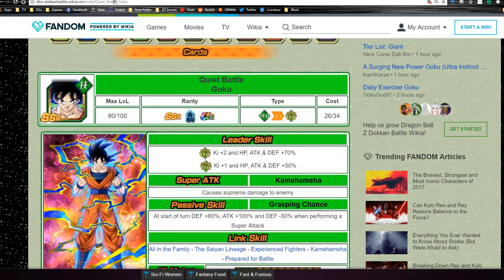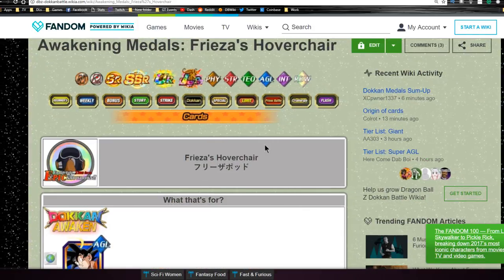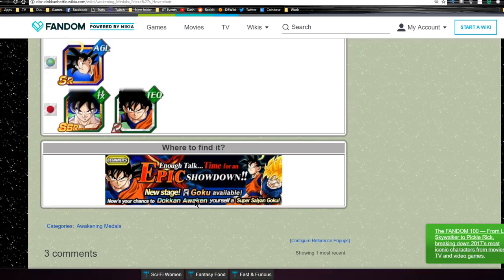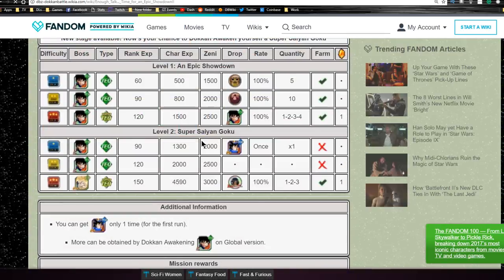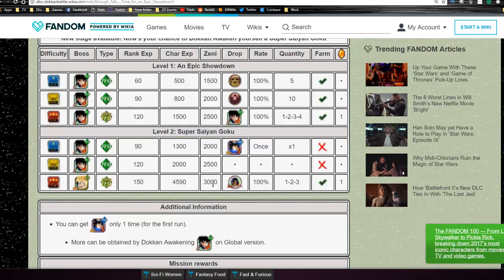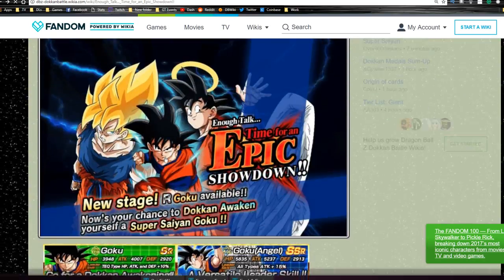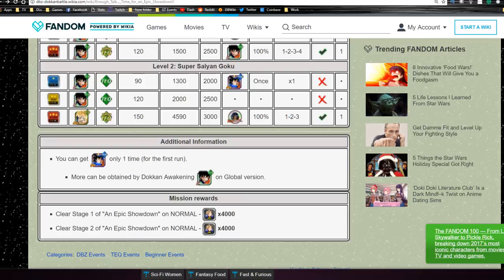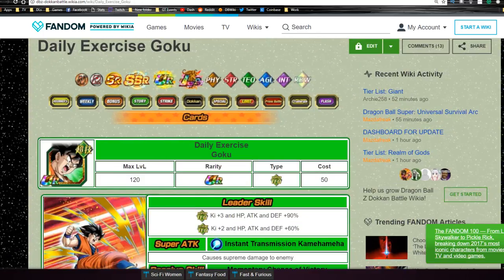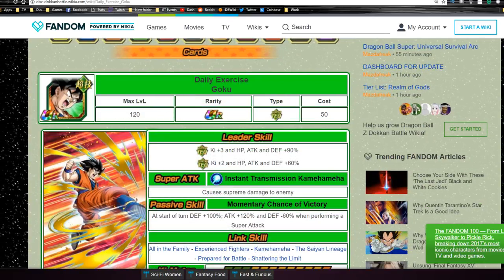Once you Z-awaken Long-Awaited Fight Goku to SSR, feed him in for a 50% chance to increase super attack up to level 10. Once he's at level 10, you Dokkan awaken him. He Dokkan awakens with 10 Frieza hoverchair medals, available from the 'Enough Talk, Time for an Epic Showdown' event — specifically stage 2, Super Saiyan Goku on Z-Hard. Grind it out, get all 10 medals, and he Dokkan awakens into Daily Exercise Goku.